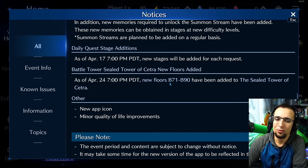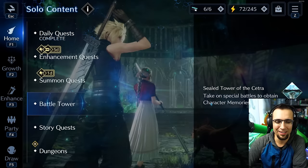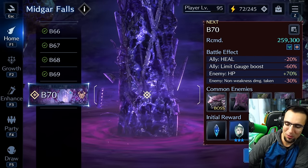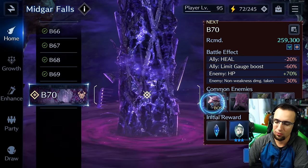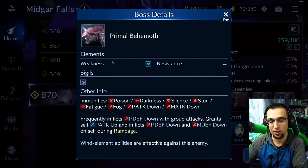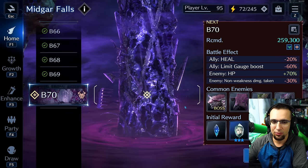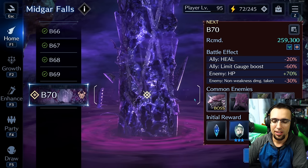Battle Tower floors 71 to 90 are coming. And I know what we're all thinking — how are we going to get past floor 70? Floor 70 is a hard fight, but it can be a lot easier if you stack HP and physical defense. That way you're able to survive everything he does to you, and you have to bring a way to do AOE physical defense up, like Barrett's assault gun. As long as you have that mechanic of high HP and high physical defense, your DPS can just slowly get through it — not too slow, but yeah, that does help.